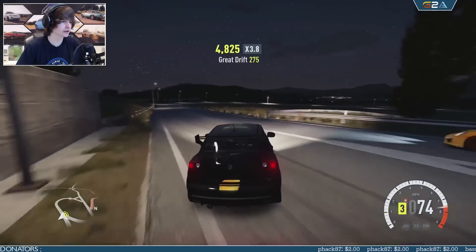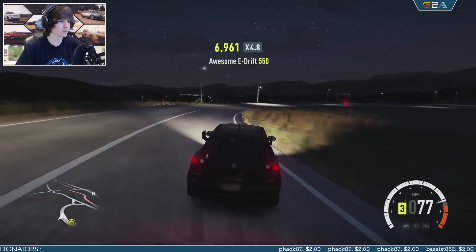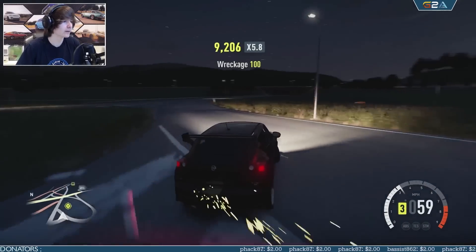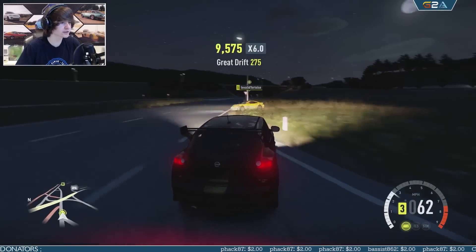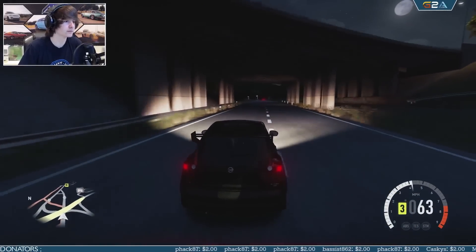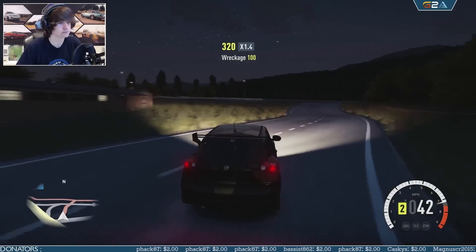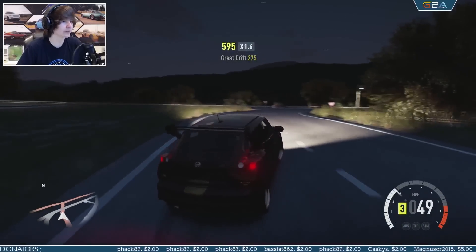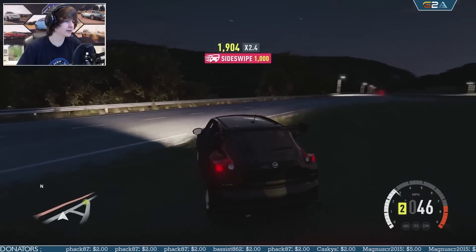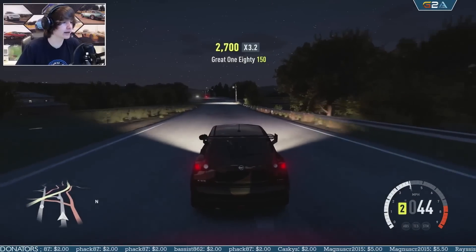For those of you wondering how you actually get this car — one, you need to be in the UK to get the code. The way you get it is you buy a certain type of Pringles — I assume it's the one on the side — and you basically get a code if you buy the Pringles, and you can just get the car like that. The way I got it, being not in the UK, I got it sent to me by a viewer — thank you, I sent you a message back. You can probably find codes on eBay if you're in the States.